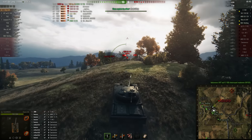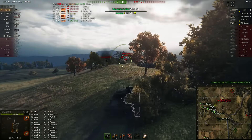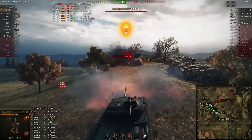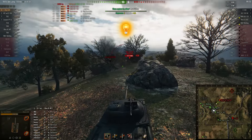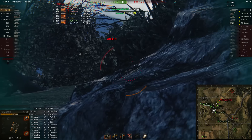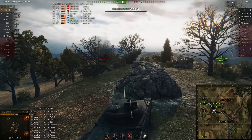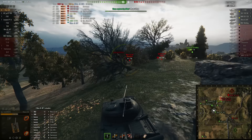Ty is gonna push. He has around 5000 damage right now and he's gonna push to get even more. He already won the game, but this is a good way to increase your stats. When you know the game is won, make sure it's absolutely won — and when it is, just go in and do a ton of damage.